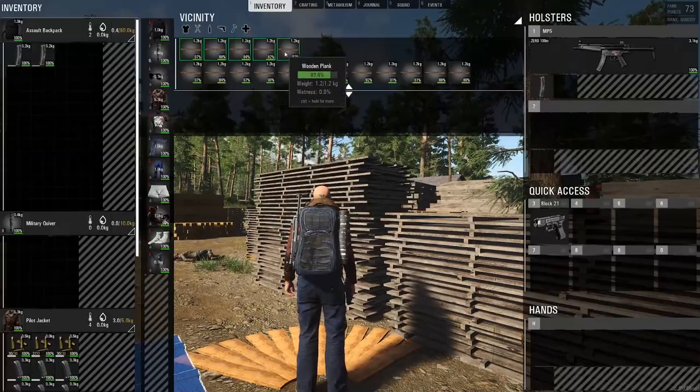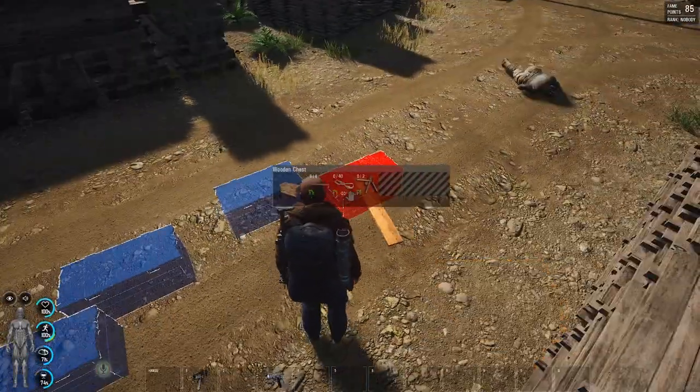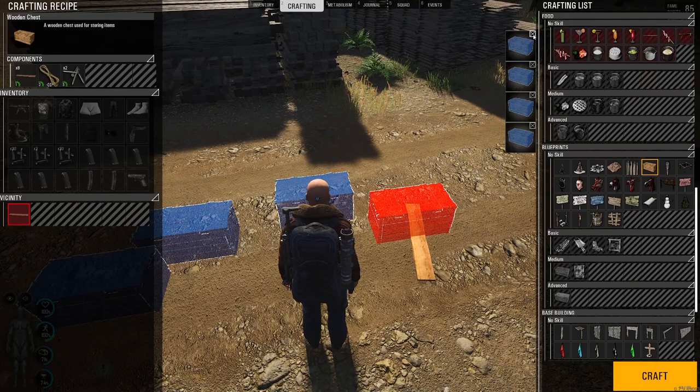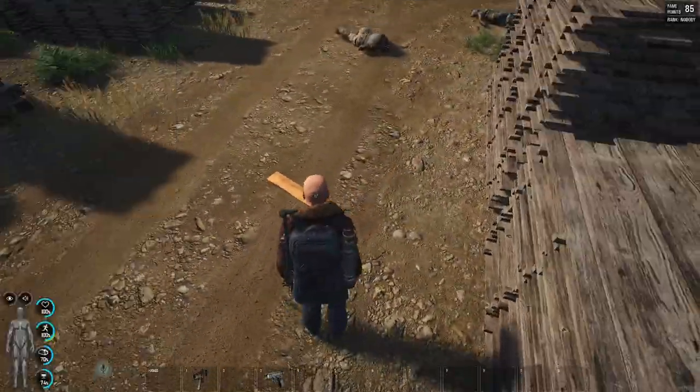Let's just do these ones as well — pull all of these out. We fill those ones, fill those ones. We've got all of these filled and then what we do is go back to the crafting and delete them. So if we have a look at the metabolism side of things now, look at my engineering — we are already at 8% and that has taken me not long at all.